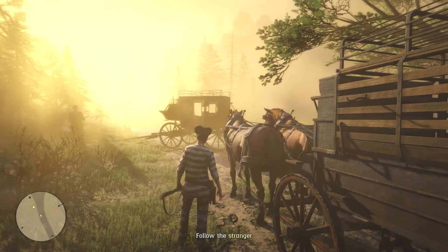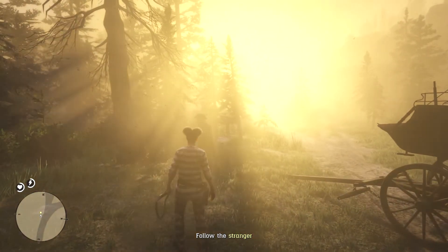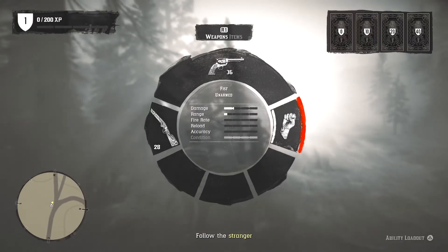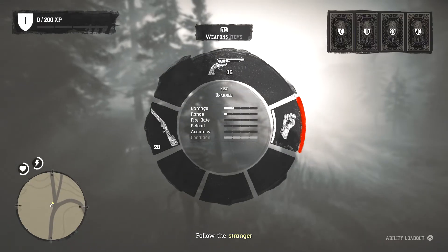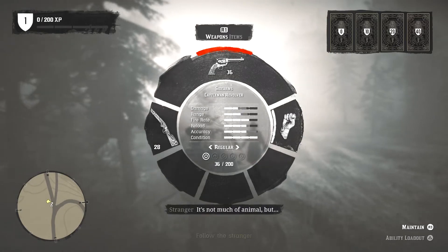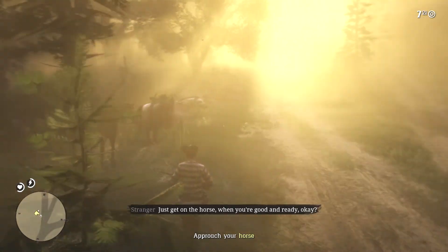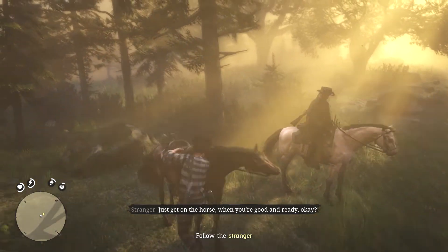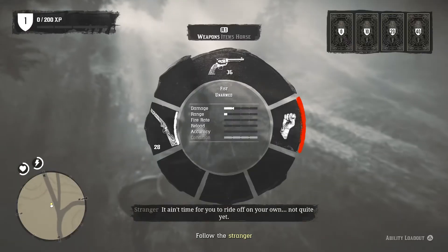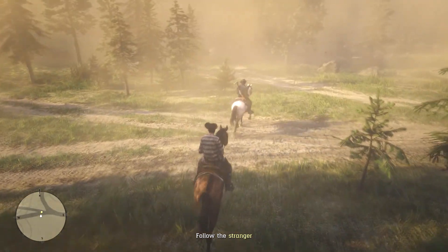Alright, so we've just been rescued by this dude. Let's follow this stranger. We've got cards, XP, a carbine repeater, and a carbine rifle. Let's go - we haven't got far to ride, just get on the horse. Alright, let's go. 'I'm following you.' 'It ain't time for you to ride off on your own, not quite yet. Now come along.'